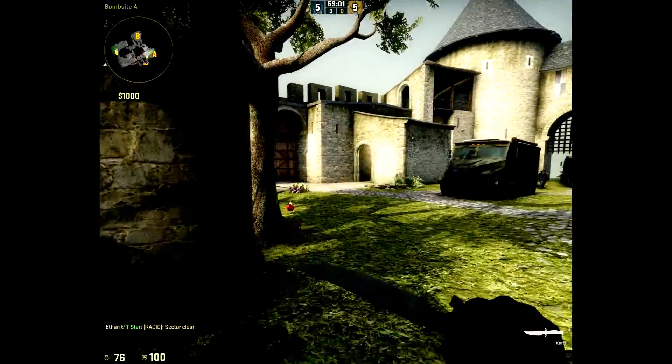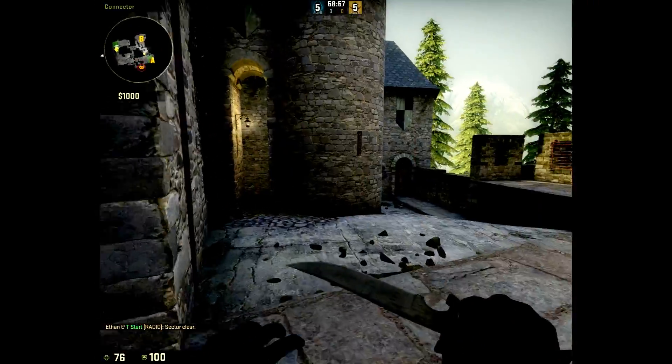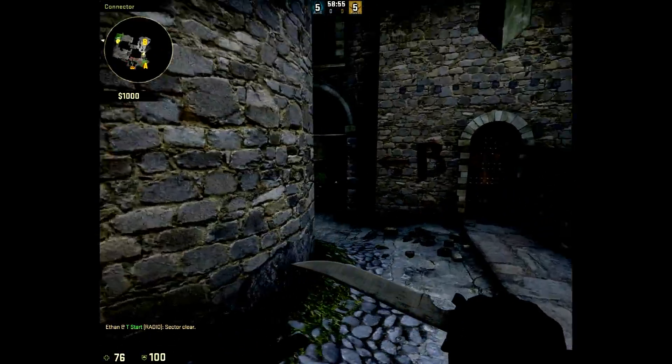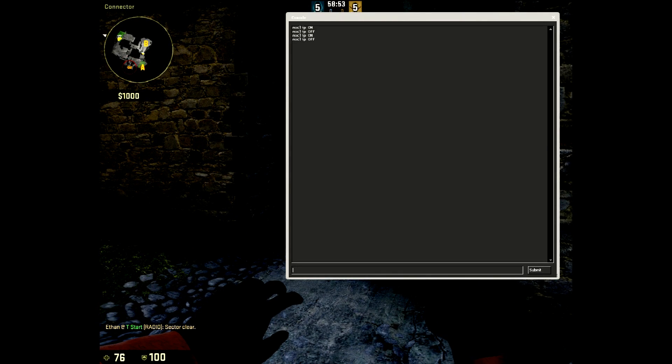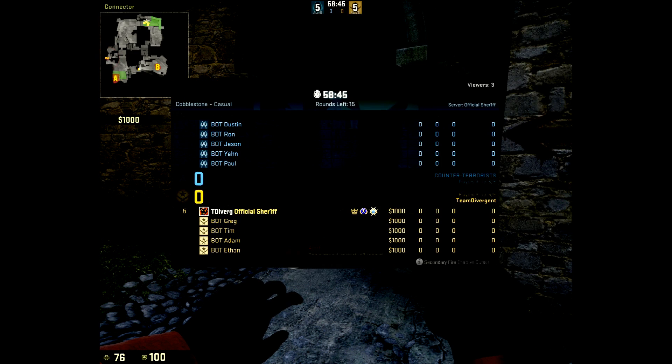But yes, so what you want to do first is you want to open the console. If you don't know how to open it up or you don't have it enabled, there will be a link in the description below showing you how to do that. So once you open it up, you want to type in MP_scrambleteammates and that will just scramble the teams.